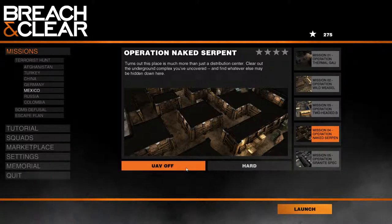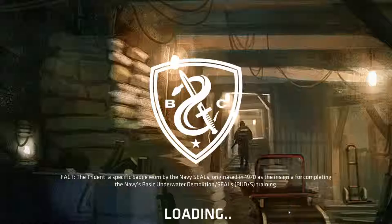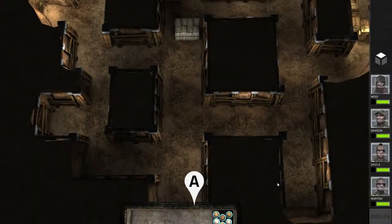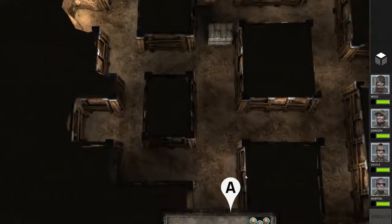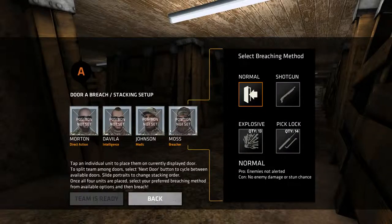I won't be using the UAV because it's almost like cheating, and on a map like this I don't think I'm going to need it. So let's go ahead and launch. There is but one position to enter from, so let's stack them up.